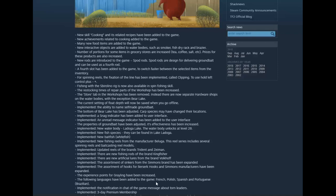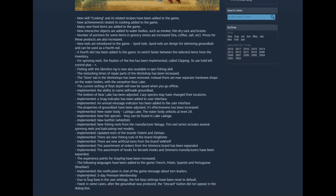Added a bunch of languages: French, Polish, Spanish, Portuguese, Brazilian Portuguese - fluent in none of them. Implemented notification in chat of the game message about torn leaders. Implemented a three-day premium membership - that is one of my things I asked about in one of my first videos. Now they need to package one of them with a couple gold - call it the Weekend Warrior package - it will be awesome, because a lot of people can't fish enough.